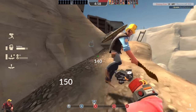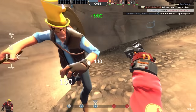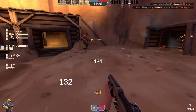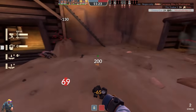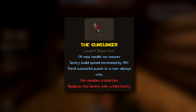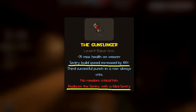Obviously, the triple punching thing isn't something you'll want to be primarily doing, as the Gunslinger provides many more upsides than just rewarding consistently hitting your melee swings. But if you have the opportunity to try for a crit punch, you might as well go for it if you're in a pinch. The next thing to talk about regarding the Gunslinger is probably its most memorable feature: the ability to build mini sentries instead of regular sentry guns.